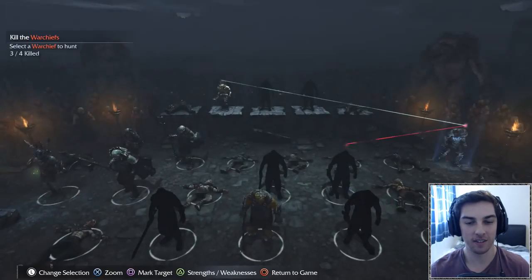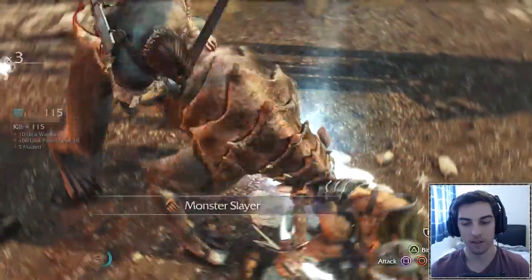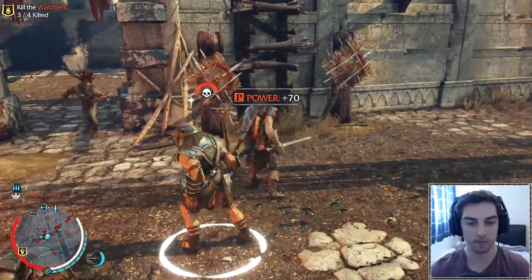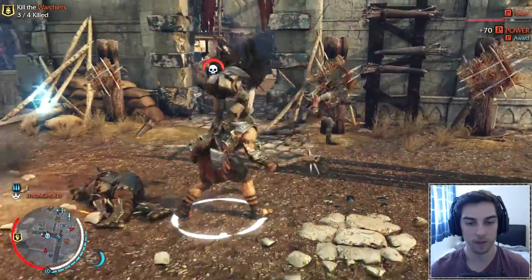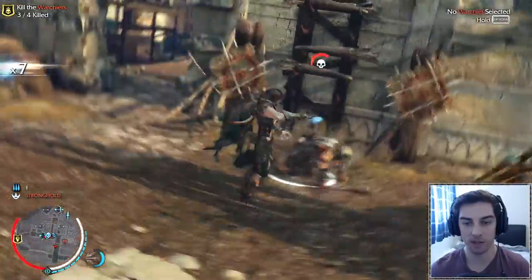This should be pretty simple - there we go! How easy was that? Instant kill on a warchief, that's sick! Yeah boy, that's the quickest warchief kill you can probably ever get. Oh, this guy killed the caragor on that side - he leveled up because of it. That guy was a monster slayer - his special let him kill the caragor instantly.